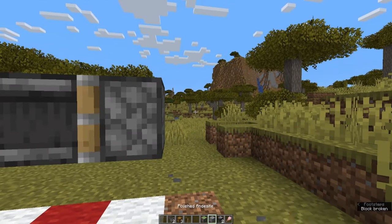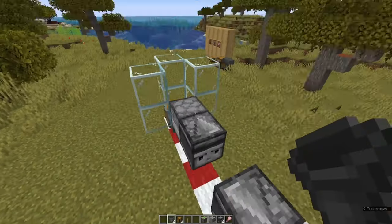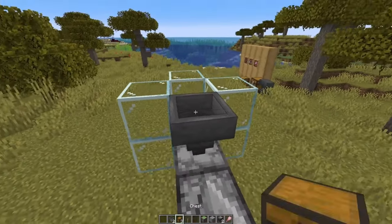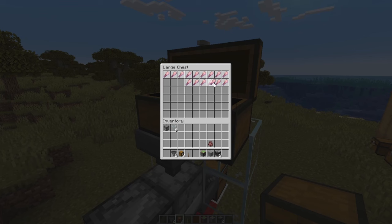Take out that temporary block and put your building block down with a lever right next to it. Then come to the top — we're going to add a hopper going into the dispenser and a double chest on top. Inside that double chest you're going to add every brush that you just enchanted. Is it overkill? You bet it is, but for the purpose of this farm we need it.